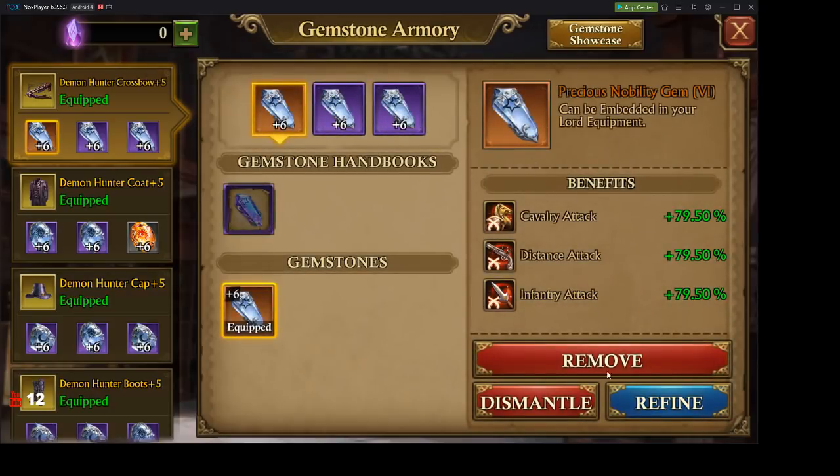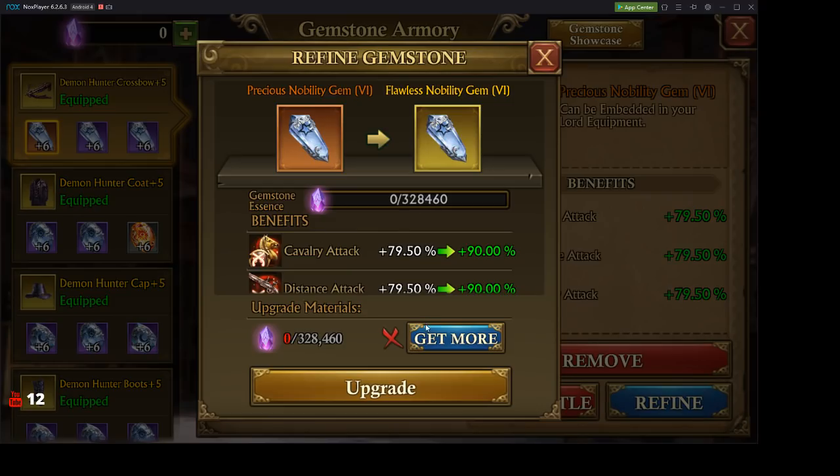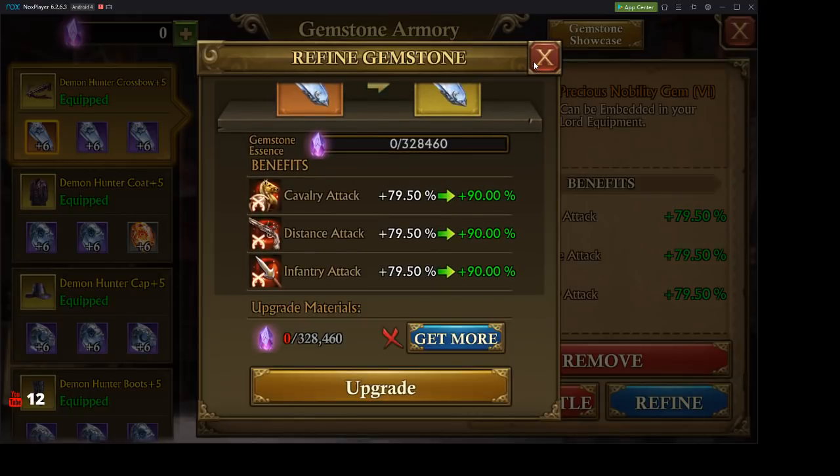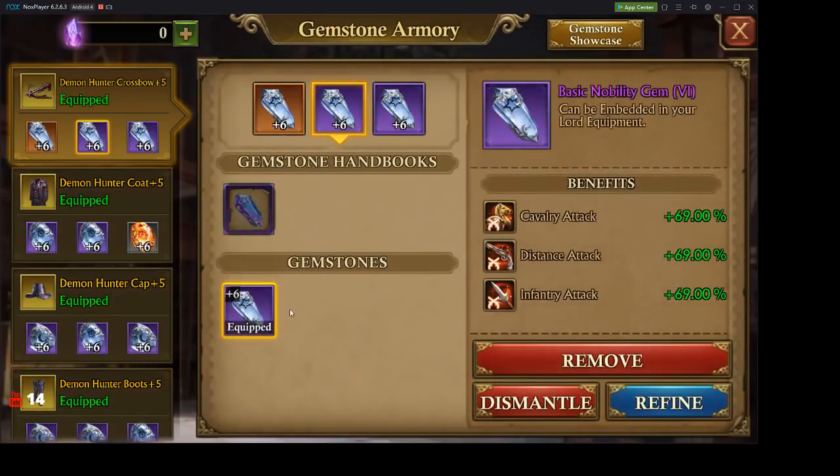It's a slightly different process. It says remove, dismantle, refine — you refine it and it will tell you how many materials you have to refine and if you have enough to upgrade it to the next higher level. They're pretty much combining everything into one tool: take all your fighting stones, take all your old gemstones, combine them together and you get this new currency to upgrade. No more grinding it out — you just wait until you fully have it.